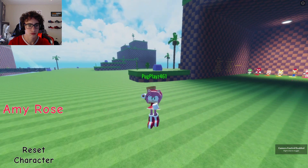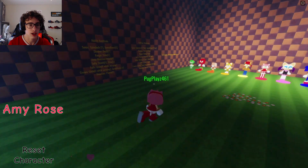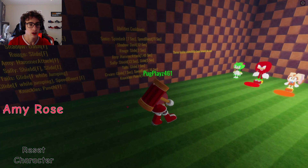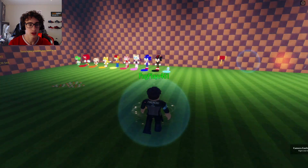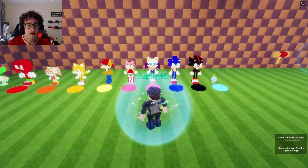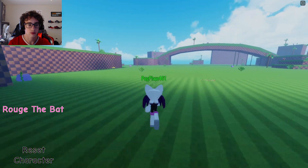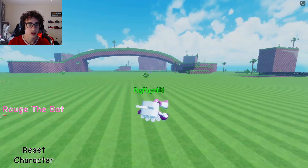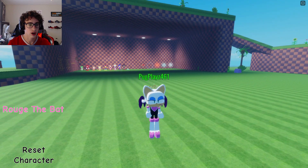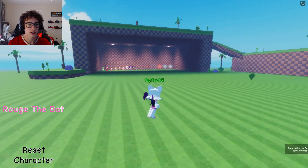Never mind, you can just attack all you want as Amy. She's got a really short cooldown. I am glad you added the reset character button — that's very nice. And here's Rouge. She still has her custom standing animation. Slide is F. I tried moving too much — give it three seconds and we can slide again.